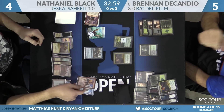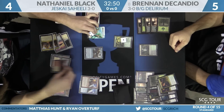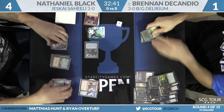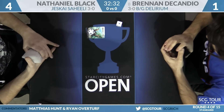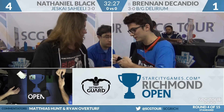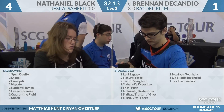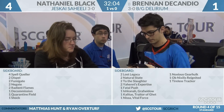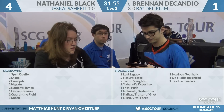Brennan is down to five and has to block the Gearhulk. Oath of Chandra drawn by Nathaniel — Snake goes down. Needle Spires attacks. Gearhulk has to be blocked, leaving Brennan at one. He doesn't have a four-point burn spell, and he does not. Nathaniel Black takes game one. Brennan would have needed the second copy of Ruinous Path. His outs were much slimmer on that final draw step — essentially just Ruinous Path. It might have been right for Nathaniel to leave back Needle Spires since the Gearhulk either kills or it doesn't, and making a two-turn clock when your opponent is chump-blocking doesn't matter much.